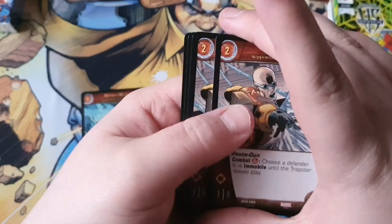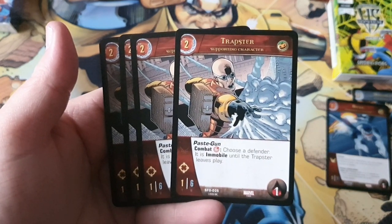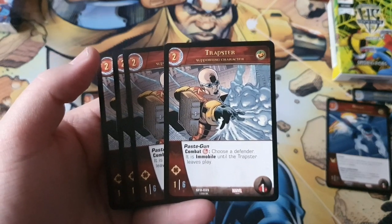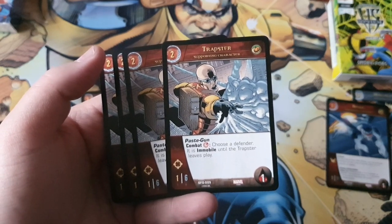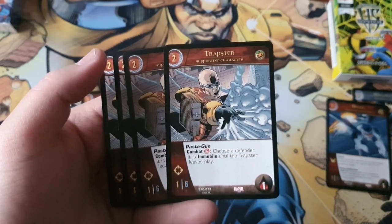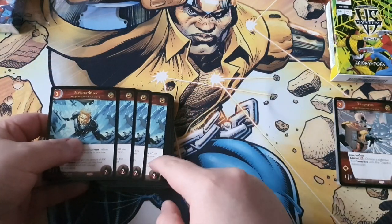Moving on, we have the two-cost Trapster. Trapster is a 1/6 range with one health and has Paste Gun: combat red, you choose a defender — they are immobile until Trapster leaves play. Immobile means that character cannot move from the front row to the back row or vice versa. That's actually a decent power on a 1/6, so it's going to stay around a while. Probably not a card you'd automatically include but it's decent — not bad, not great. I think there'll be some good uses for it.